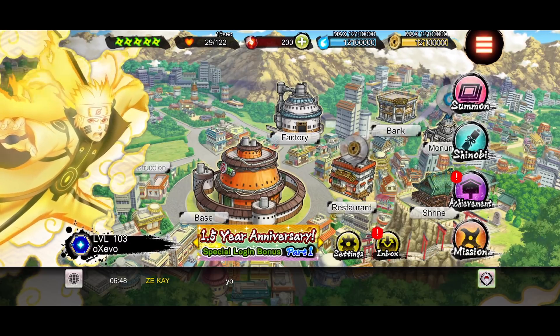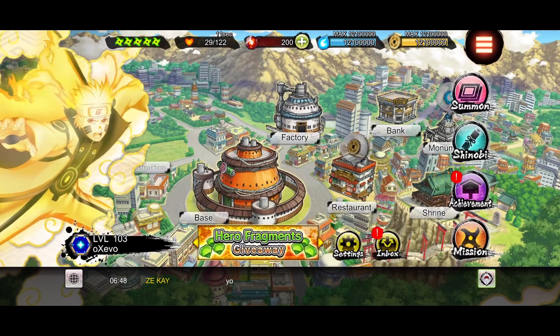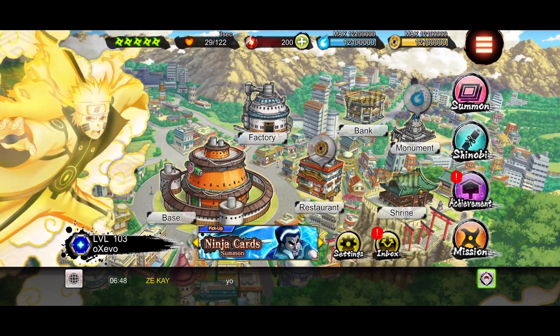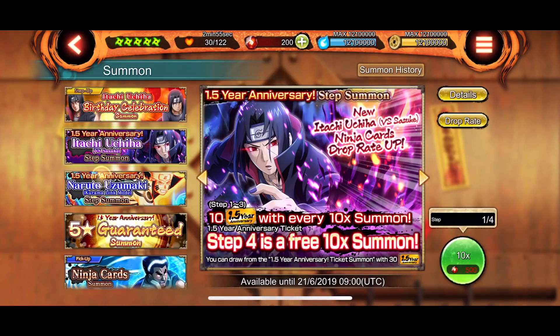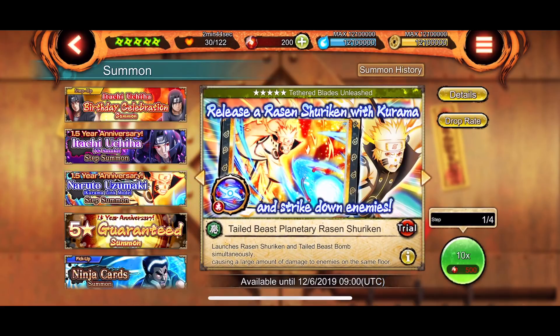Let's just hop right in. So I guess we already know what's kind of the biggest thing of this update, which is Itachi version 2 rekit dropping. And in all honesty, he is okay — he's a pretty good unit. It's just that in my opinion, if you're watching right now, we have a few more hours before KLM Naruto leaves, and in all honesty, Naruto is overall better in my opinion.